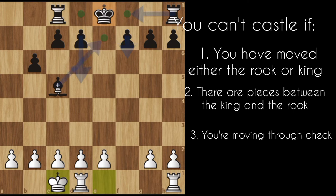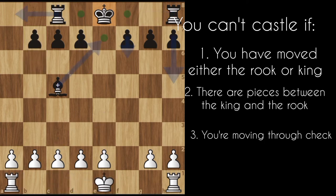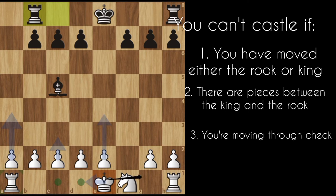You cannot castle into check. The king or the rook must not have moved. And finally, there must not be any piece interposing between the king and the rook. For instance, if we have a knight here, we cannot castle. I cannot castle towards the right-hand side with the white piece because the king and the rook are being separated by the knight.